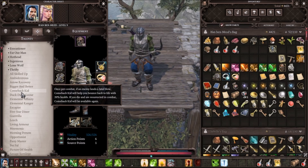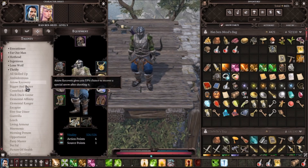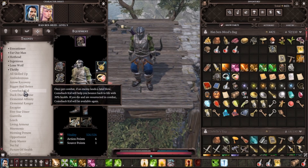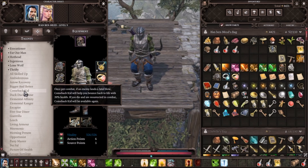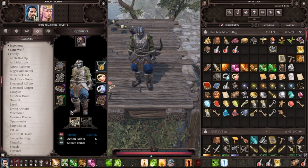You can choose Comeback Kid — I'm a firm follower of it. A lot of people debate it because when you die you come back at only 20% life, while Morning Person brings you back to full. However, Comeback Kid keeps you in the turn queue. If you die and have to be resurrected, you waste your teammate's entire turn and lose your own turn too. Comeback Kid keeps you alive in that moment so you can still attack and make plays.